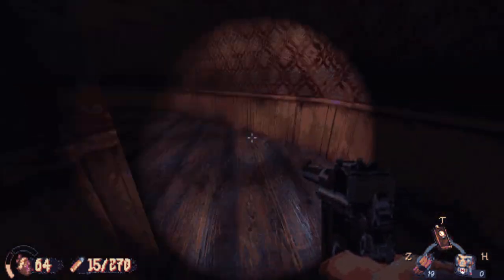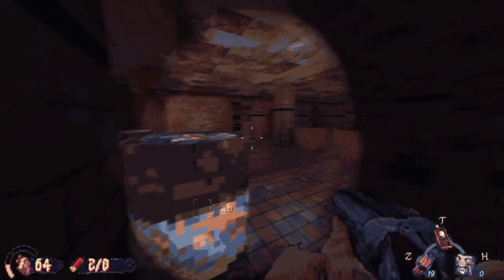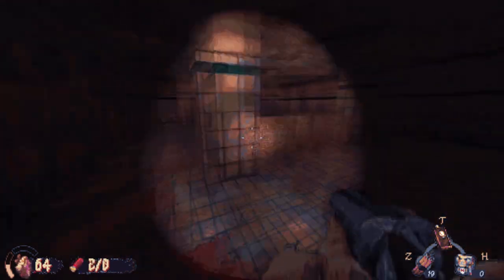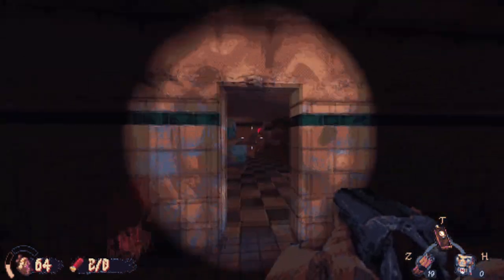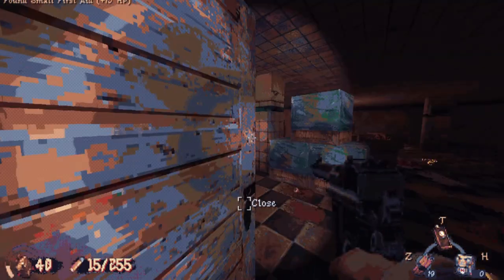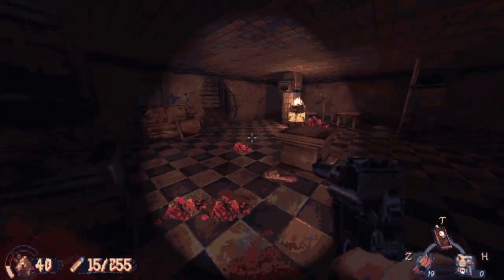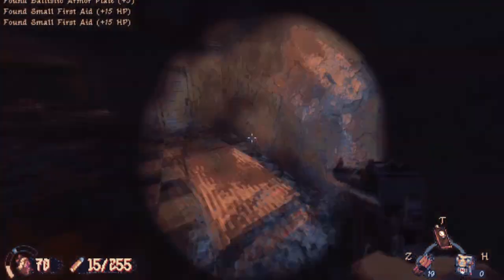Right now I'm just going back and looking for things — nothing too crazy. I may have missed a secret earlier. There are only five secrets in this level. This should be secret number four by now. Secret number five is actually not that hidden — you will see it and your brain will automatically register: 'oh, that's the secret.'